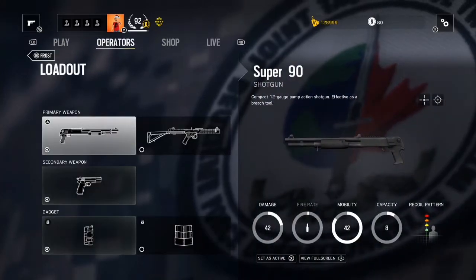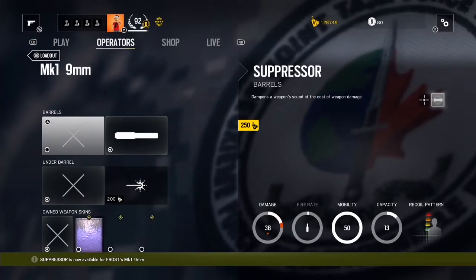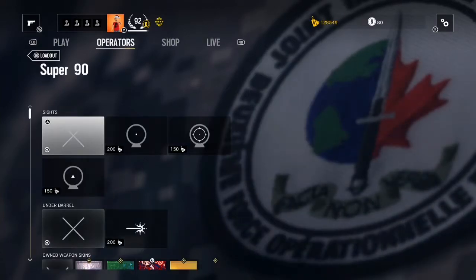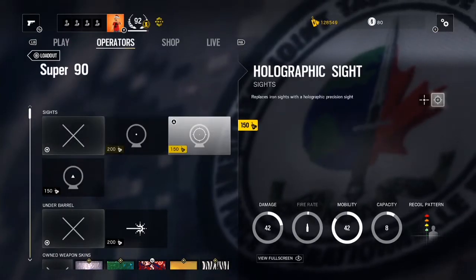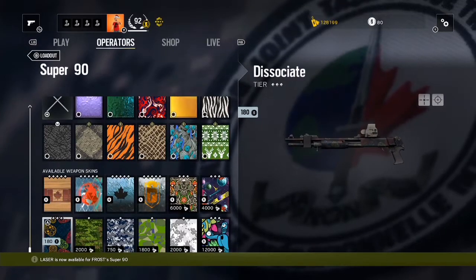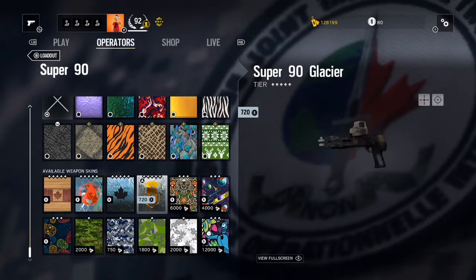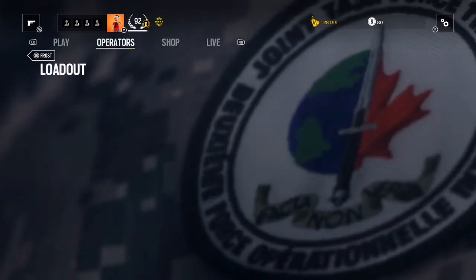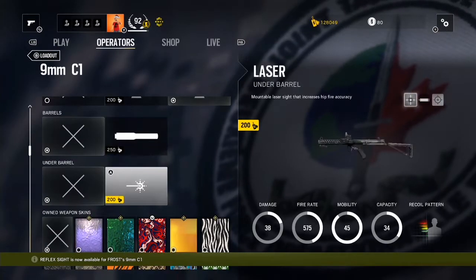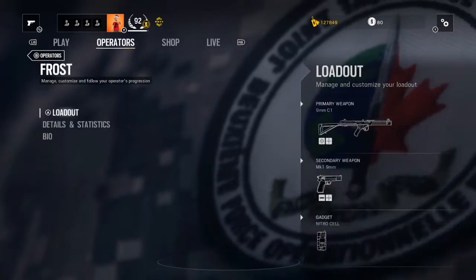Now let's take a look at Frost. She's got the shotgun — the Super 90 — and I'm interested in the submachine gun because it has that really neat side-mounted grip. I'll do the pistol loadout quickly with my usual setup. For the submachine gun I'll go holographic, nice spread shot, and of course I'm buying the laser — judge me if you must. Only two scope options so I'll probably go with the reflex, same as I use with Mute's SMG.